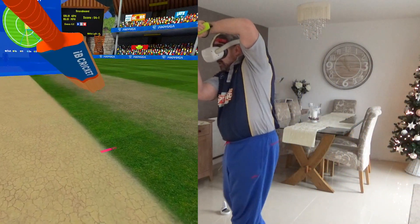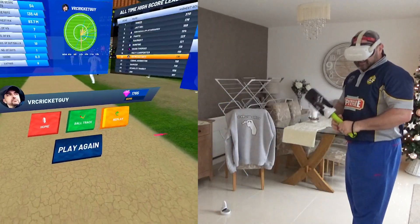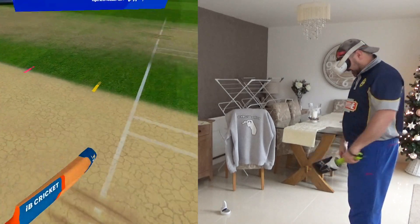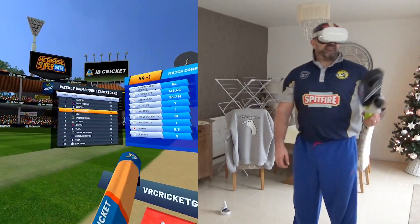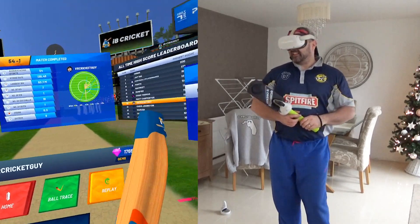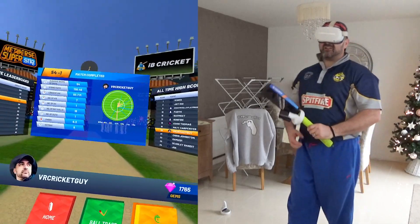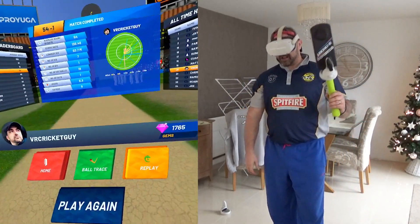There we go — that's the one I was dreading. I knew it would eventually arrive. It pitched probably off stump and cuts back in, takes the inside edge and splatters the stump as well. I was happy to get to 50 — fourth on this week's high score leaderboard. That's been me, VR Cricket Guy, exclusively for TikTok — how to score 50 against the ultra insane bowlers with no bat shield on Oculus Quest 2.